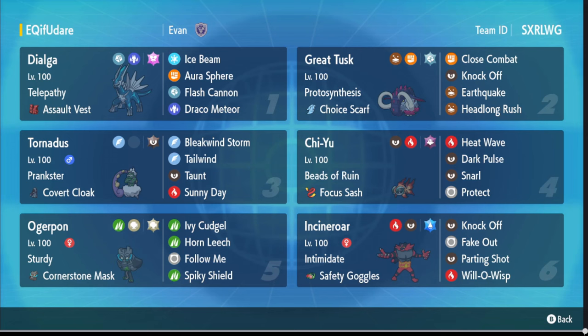With Kyurem and Groudon matchups in mind, we've got Rock Pon here with Ivory Cudgel, Horn Leech, Spiky Shield, Follow Me, and Rock Tera. We've got Incineroar with Water Tera, Knock Off, Fake Out, Parting Shot — more utility-based with Intimidate and Safety Goggles to prevent sleep. And Tornadus with Heat Wave, Dark Pulse, Snarl, and Focus Sash to stay protected.